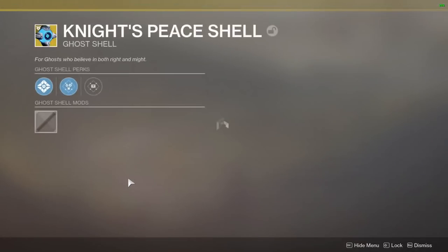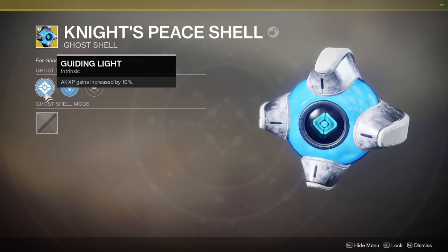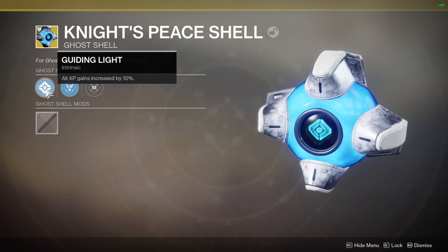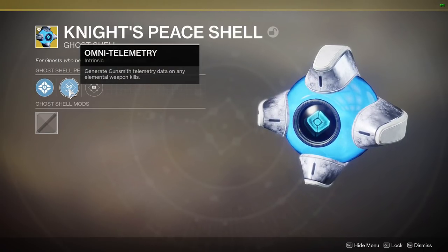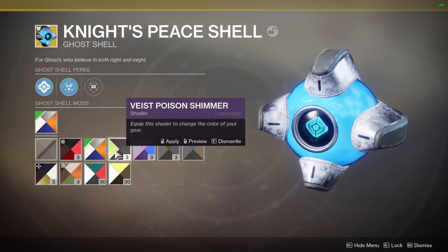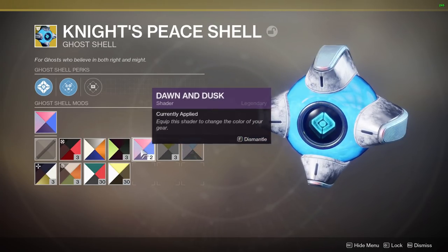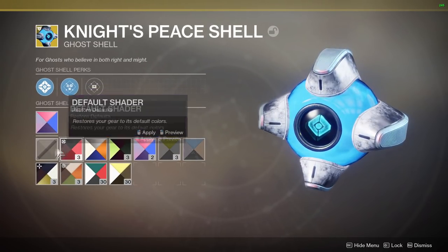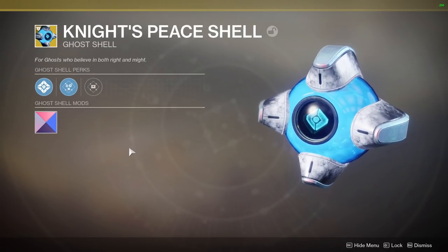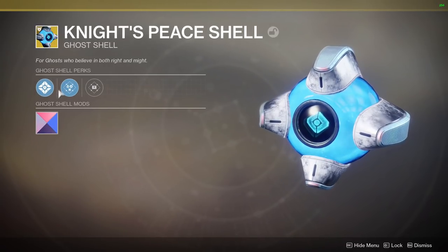One thing I recommend you wear at all times is a ghost shell that gives you a 10% bonus XP from all sources. The Trials of Osiris shell from this season has it — if you have one, make sure you keep it. There is another ghost shell that does it too; feel free to leave the name in the comments. Try to keep this ghost shell on at all times when getting to that level 50 soft cap, because a nice 10% boost always helps.